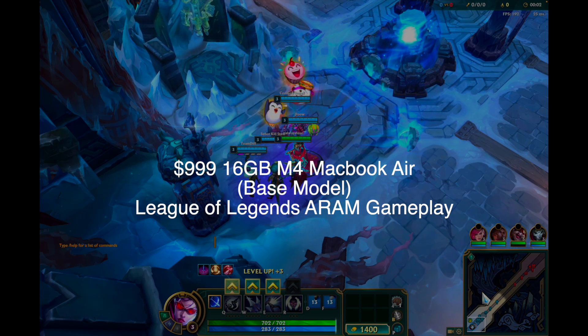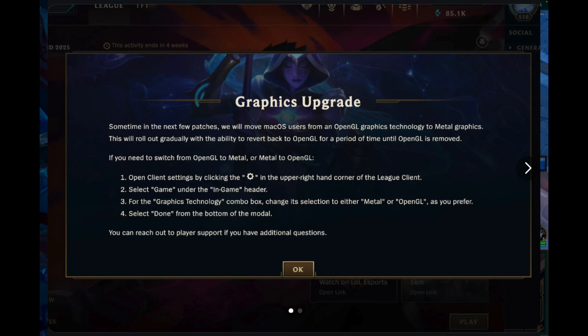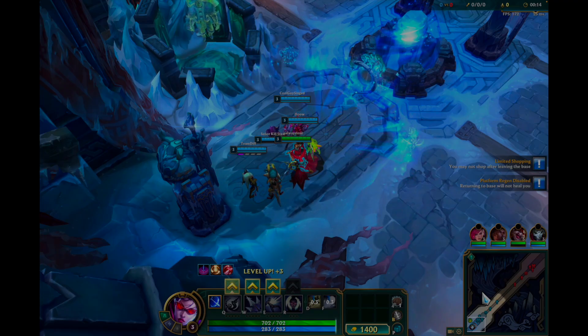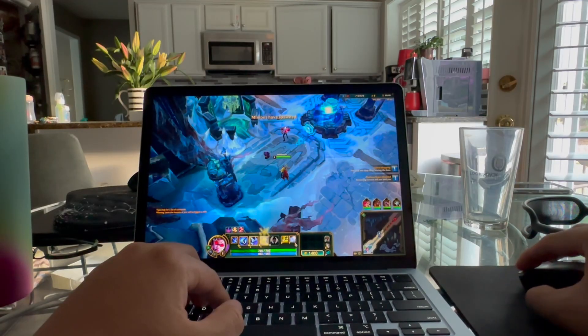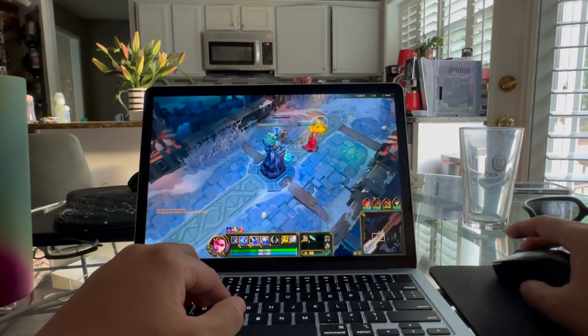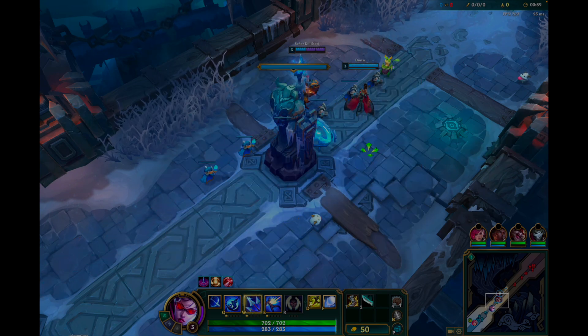Hey everyone, turns out I decided to check out the M4 MacBook Airs. The first thing I'm testing is League of Legends, which is getting the new Metal update. If you go into the settings, you can use automatic or Metal. This is kind of the old setting that got good performance. We're doing the typical test, showcasing iPhone as a secondary app, and recording with QuickTime — I stopped recording with OBS to get better performance.